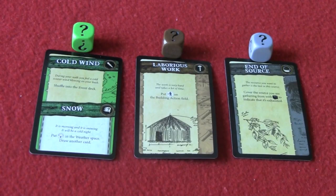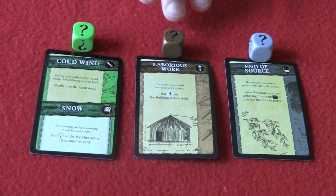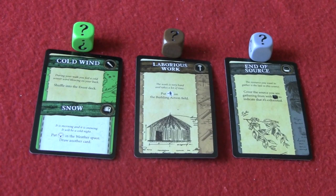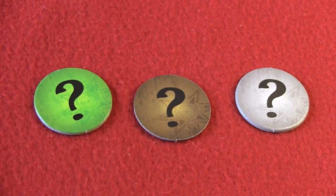Adventure cards are drawn whenever you roll a question mark on the appropriately colored dice — green for exploration, brown for building, gray for gathering resources. There are also tokens that correlate to these dice. These adventure tokens will be placed on the decks, and if an action from that type — exploration, building, or resource gathering — is taken, the adventure card must also be drawn immediately and resolved.